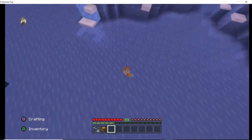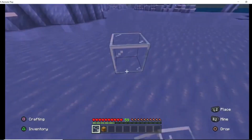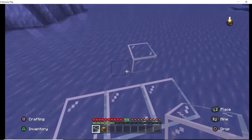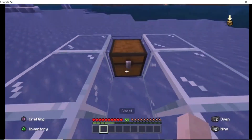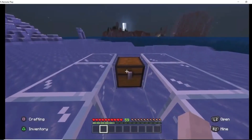Alright guys, for this first duplication glitch, what you're gonna need is a chest and six glass. What we're gonna do is place the glass in this sort of formation, like I am now. And then we're just gonna place the chest like so. This setup gives us 27 saving steps and buttons for our chest.